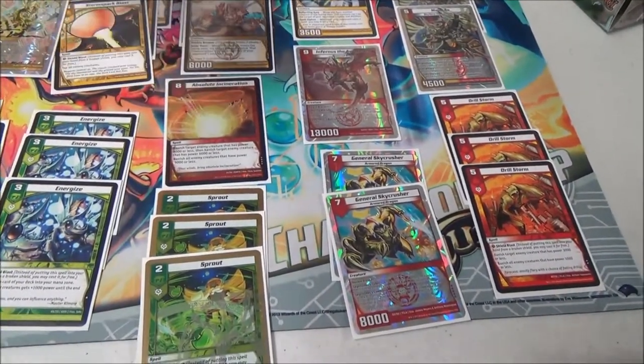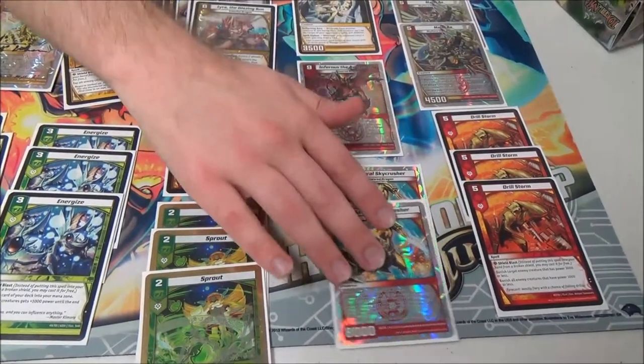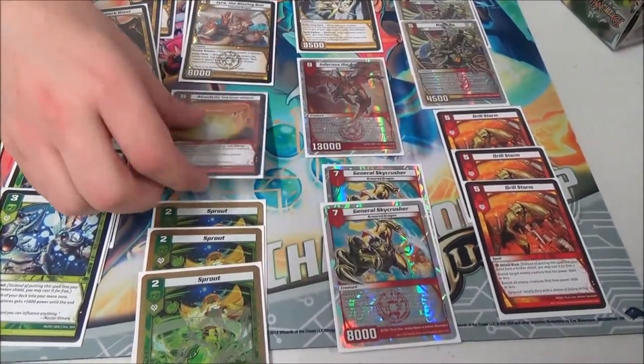One Absolute Incineration — this is just a good card to board wipe. It's before Awakened and after Skycrusher, and it's just a nice one-of.